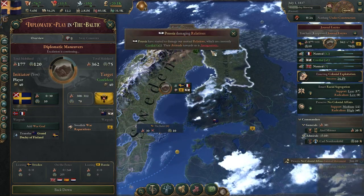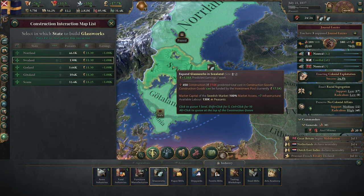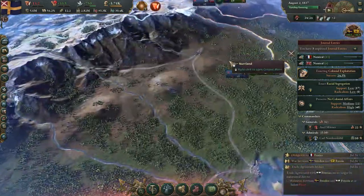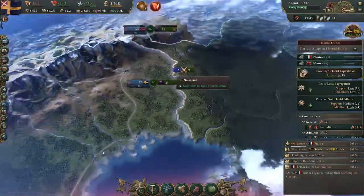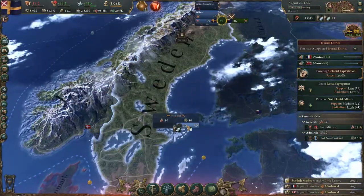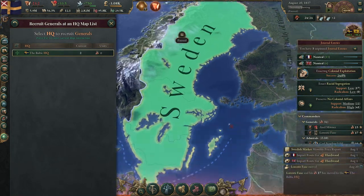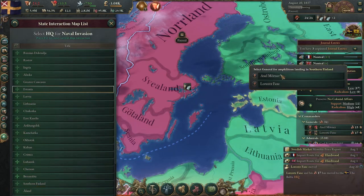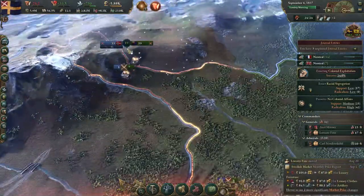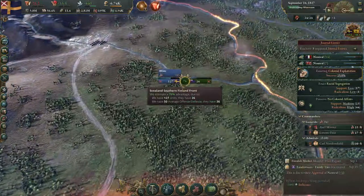We're at 10% war score, which is nice. We're also going to build a couple more glass works — one in Norland. Our bureaucracy is kind of falling apart, but that's fine. We're not winning on multiple fronts, so we'll go ahead and hire one more general — a pillager, persistent, offensive planner. Perfect. We're going to do a naval invasion on southern Finland. We've got an advantage on all of these, so we shouldn't lose.